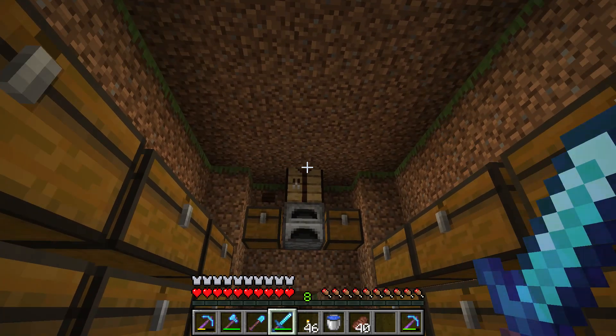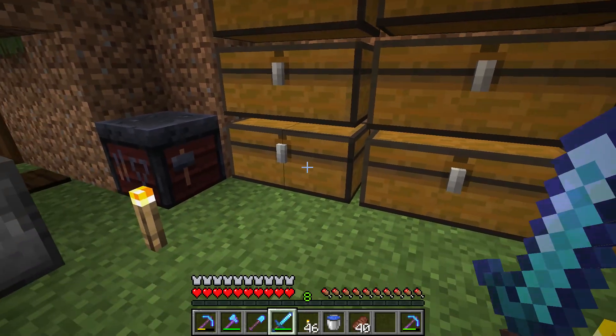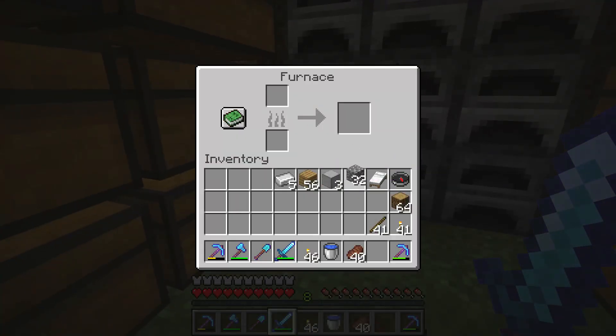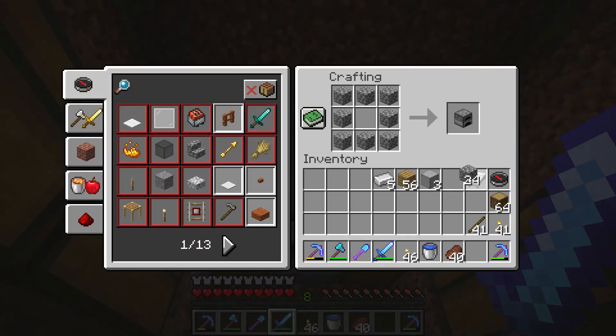Hello everyone, I want to show you how to make a blast furnace and how to use it. To make a blast furnace you need 5 iron ingots, 3 smooth stone — you get smooth stone by smelting cobblestone twice — and you need a furnace to make a blast furnace.